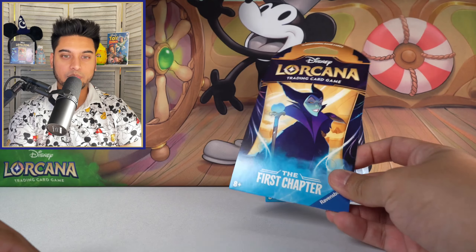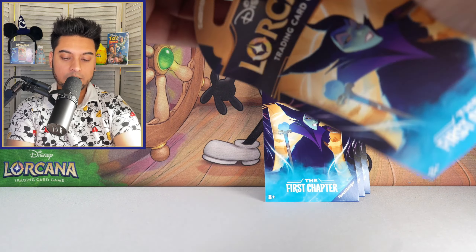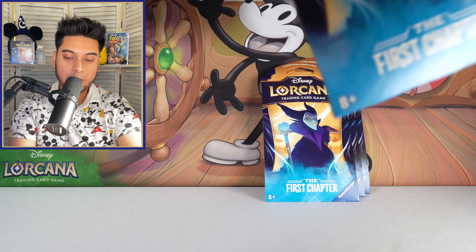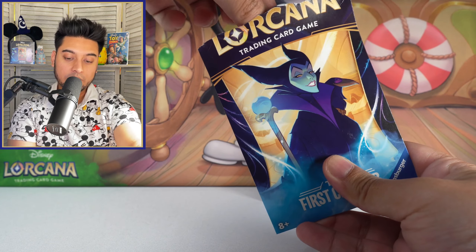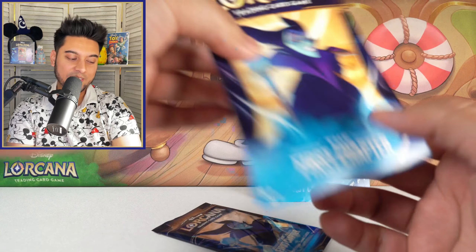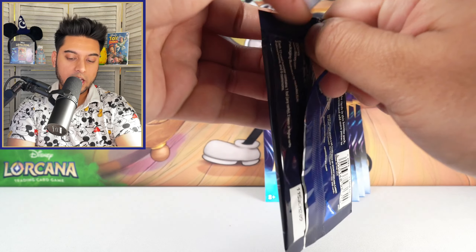Here we go with the first Maleficent pack. The blister pack outside design is going to be Maleficent, but the inside can sometimes be Maleficent and sometimes something else. We're only treating the outside design in this case.